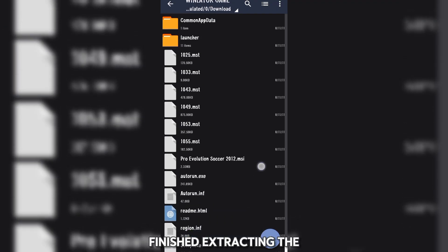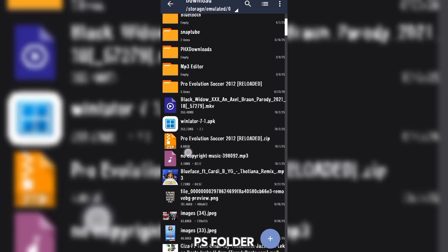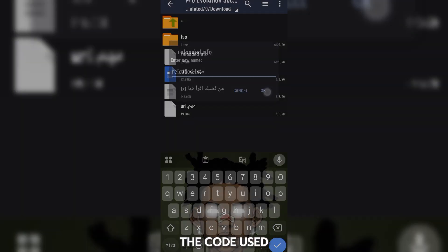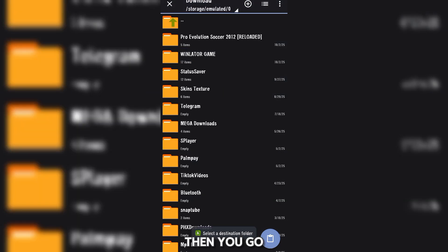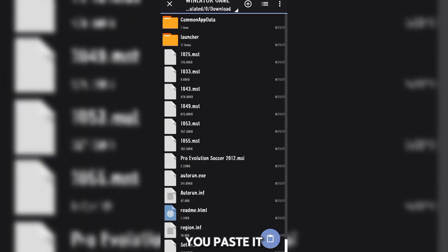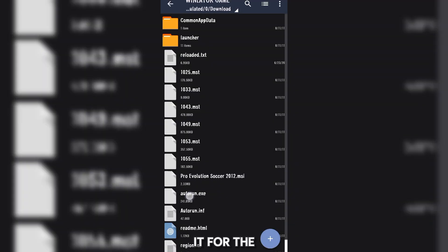After finishing the extraction, go back to the PS folder. You'll find the NFO file — you have to rename it and add '.txt' at the front, because this is where the code is that's used to install the game. Then copy it and go paste it inside the Winlator game folder. Paste it there so it's available because we are going to need it for the game installation process.